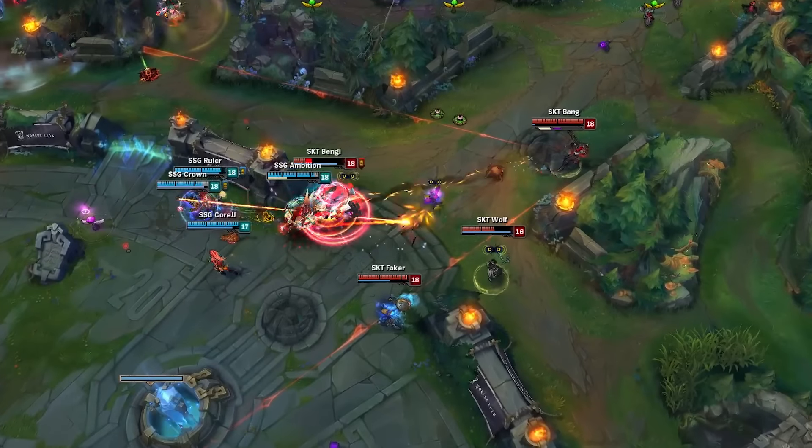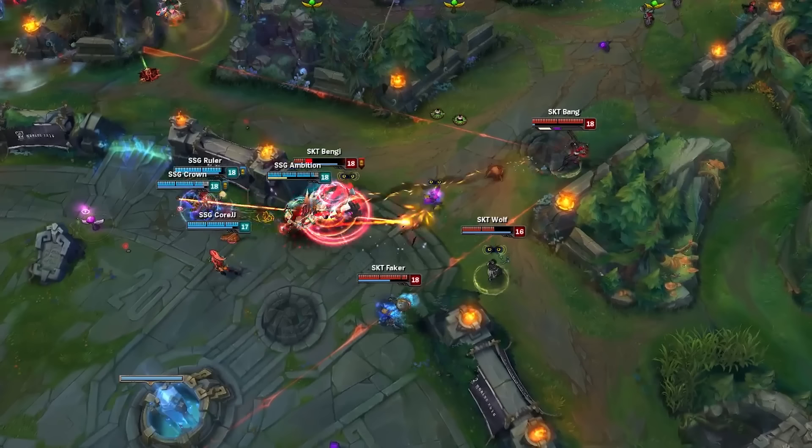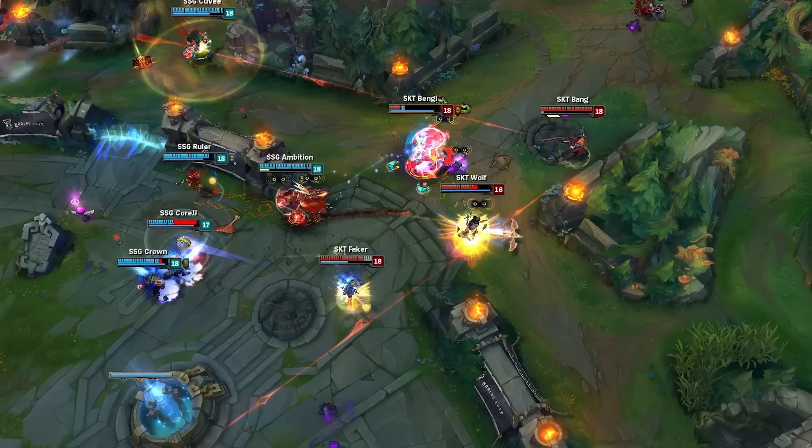Since Cuvee's Poppy isn't there to help tank yet, thanks to SKT's split push, and since Samsung just used a lot of their damage bursting Bengi, Faker's Orianna looks to make a play. He finds access to the three highest threat targets on Samsung: Crown's Viktor, Ruler's Caitlyn, and CoreJJ's Zyra. Faker ghosts in and casts Command, Attack, and Dissonance onto Crown and CoreJJ.